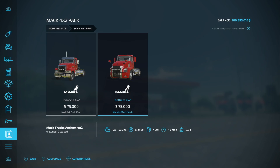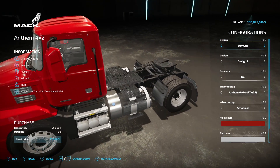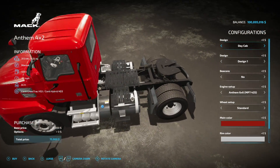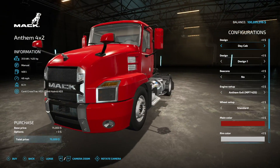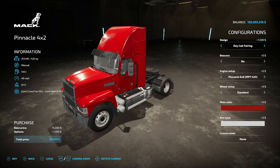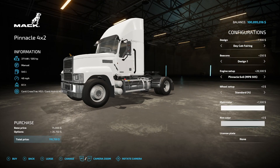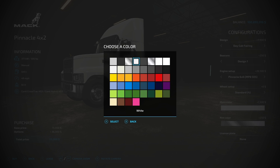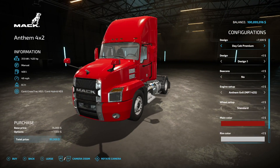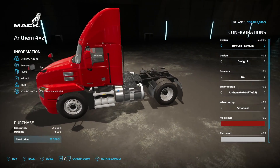Next we have the Mac 4x2 Pack. This comes with the base game Pinnacle and the base game Mac Anthem, but now with a single axle on the back. When customizing, it centers around where the center of the vehicle used to be after they've chopped off the back. This is the second of at least three different packs from this modder. Engines are the same — you can throw on a day cab fairing, different beacon options, wheel setups, main colors, and rim colors.